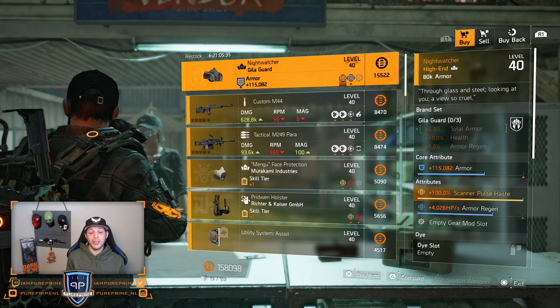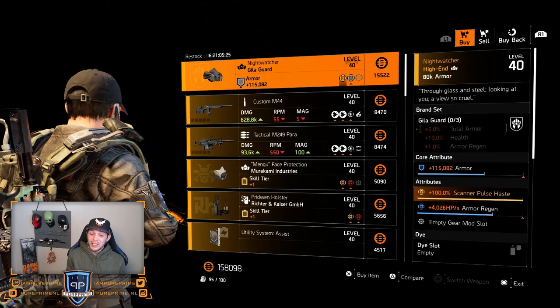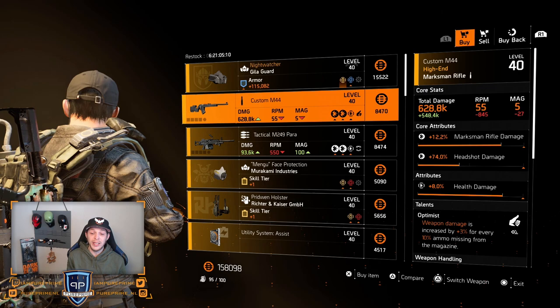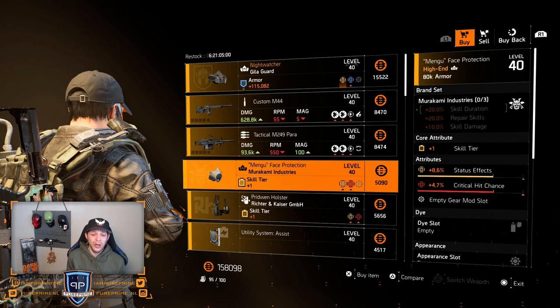There we are at the campus. The first thing is the Nightwatcher, but in my opinion this isn't a great buy. I'm not loving the 100% scan pulse haste — it's not great. It could be nice if you want to go for an armor regeneration, maybe for some PvP build, but why would you do that? Just leave it here. Custom M44 — a gun again, not great. If you like to go with this then roll that headshot damage to that max cap. Tactical M249 — same, not a great buy.